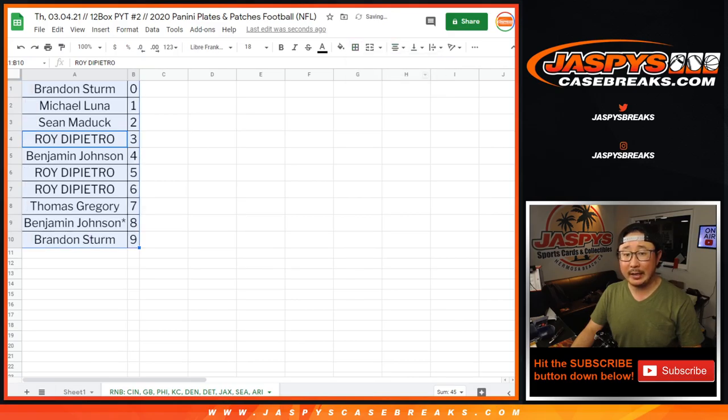Roy with three, Brandon with zero, Michael with one, Ben with four, Brandon with nine, Roy with five, Ben with eight, Roy with six, Thomas with seven, and Sean with two. So let's sort this by column B by number. Coming up in a separate video will be the break itself. JaspysCaseBreaks.com.